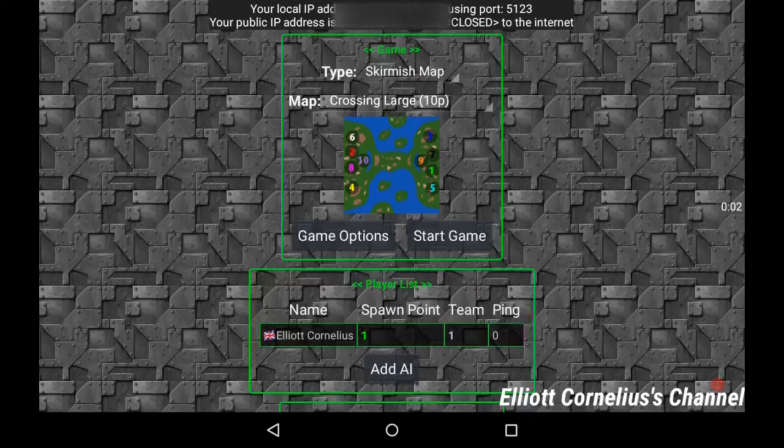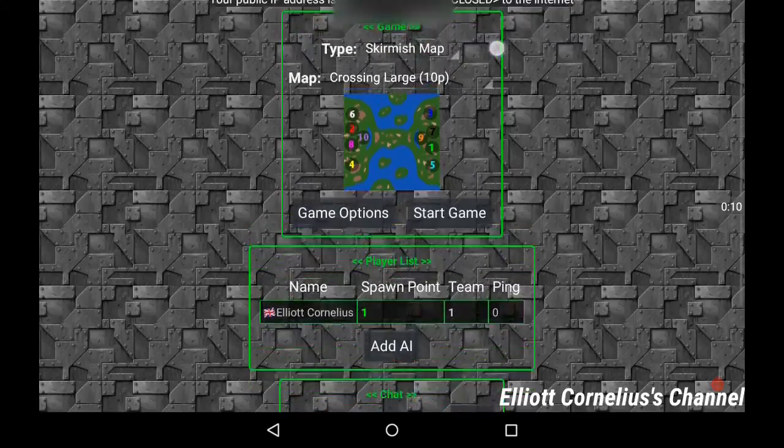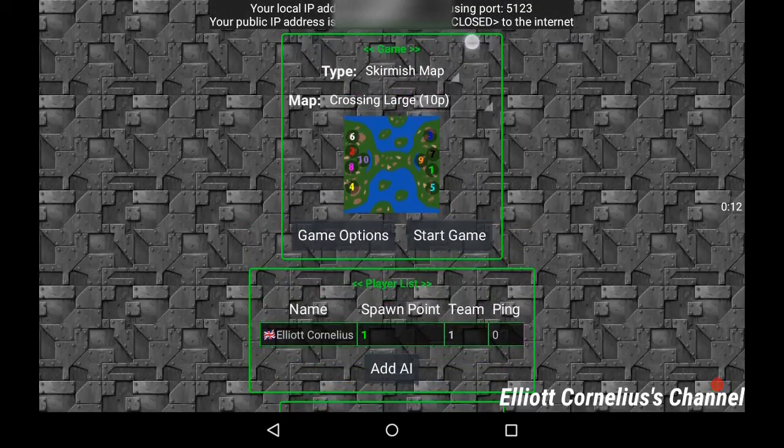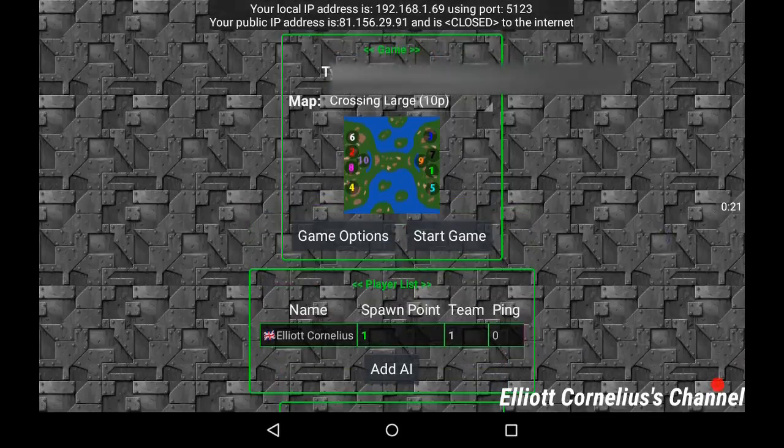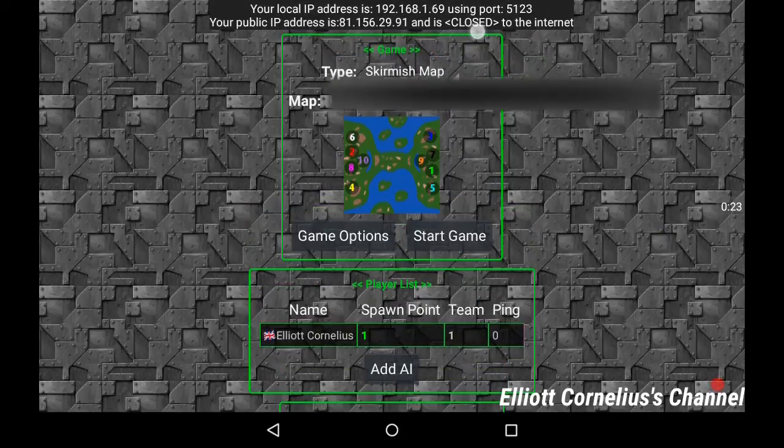Hello guys, today I'm going to show you how to port forward Roster Warfare. What you can see here is where it says 'closed' — this shows you that your host in your own game is closed, so no one will be able to join. What we're going to do is make sure that says 'open'.